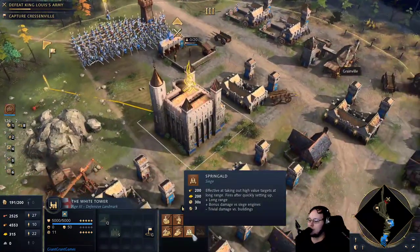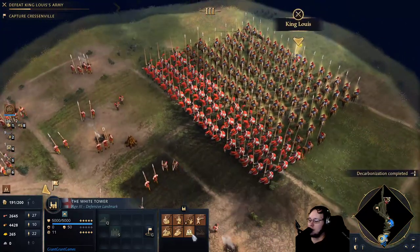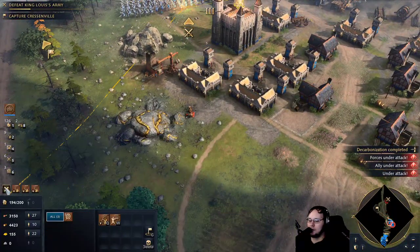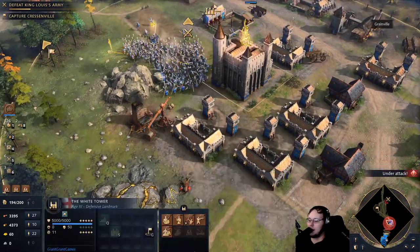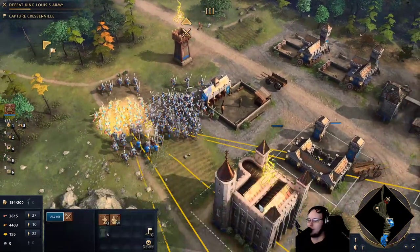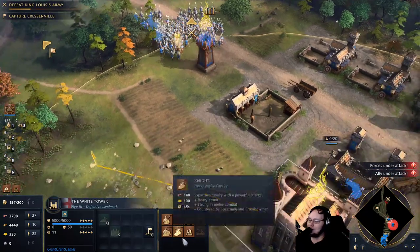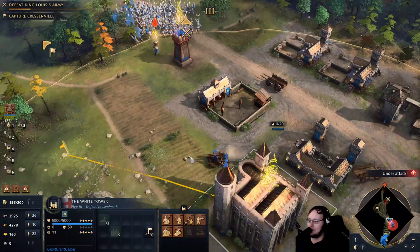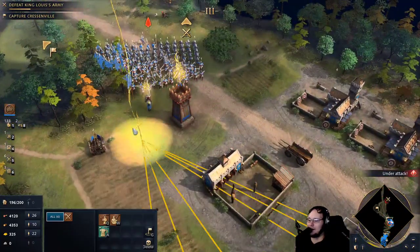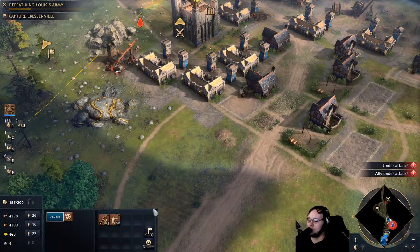What's this? I can build everything here. This is the spring gold - long range, bonus versus siege, trivial damage versus buildings. We're gonna siege our enemies. I am supply capped. What if we unclick these guys and build a springy dingy? It costs 200 gold. You can fit your entire army on a hotkey in this game, can't you? Effective against massed units, must be set up to fire. I'm ready to go. There's no way I'm gonna win this fight, but that's fine because wave number 2, 3, 4, 5, 6, and 7 are gonna be ready.